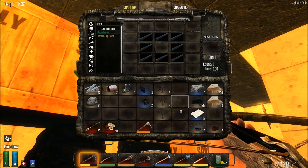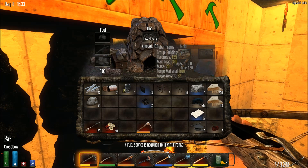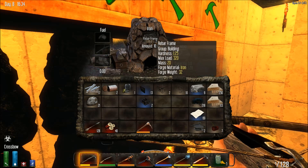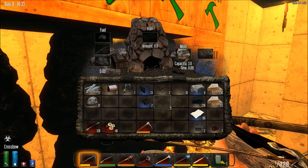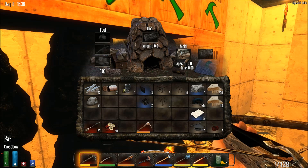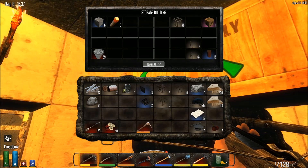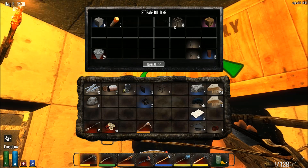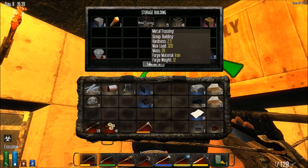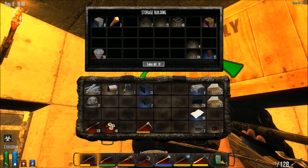So basically, if you turn your iron into rebar and then melt the rebar, you end up with almost twice the iron — oh Christ, that's crazy! You end up with almost twice the iron that you put into it. So yeah, for those who are needing iron, you now have a new infinite iron exploit. That's just crazy — I think I may need to mod that out, because I don't agree with that. But now we know, right?